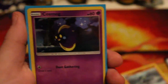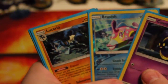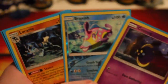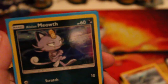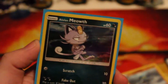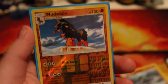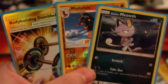So the results: Cosmog started off very strong with not only a Reverse Rare Bruxish but a Lucario Holo. Then it kind of struggled and ended at 3 points. Alon Meowf, however, had a terrible start, an equally bad middle section, but then he took those Bodybuilding Dumbbells and pulled a Rare Reverse - getting on the board - and then pulled a Secret Rare. Meowf wins, regardless.